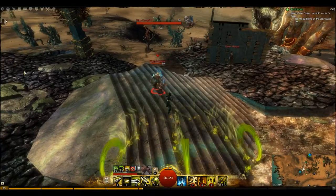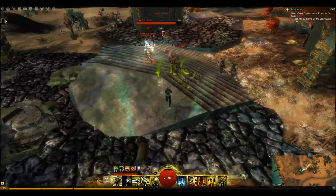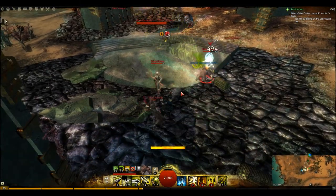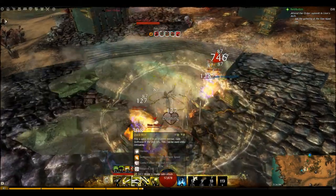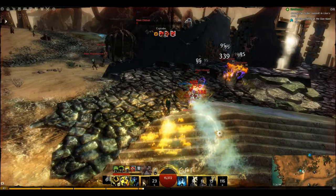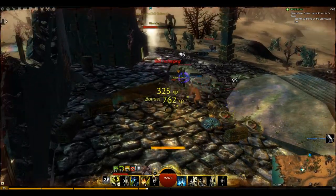Hello, this is FileArc. I'm going to show you a ranger trap build. It focuses on condition damage. This can be used in PvE, and you can modify it for world versus world. As you can see, I just pulled four Oriens, a chicken, and a risen hand and put them down very effectively.